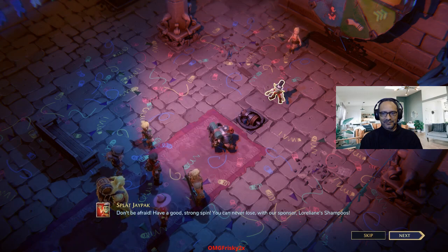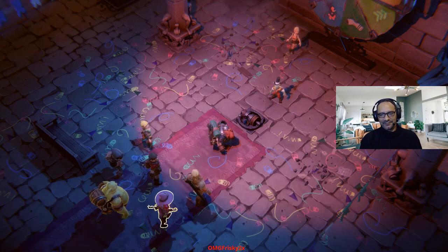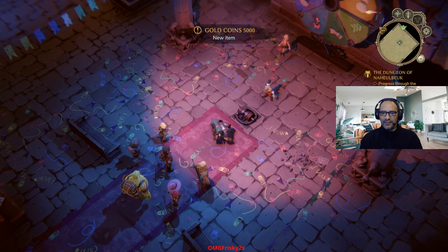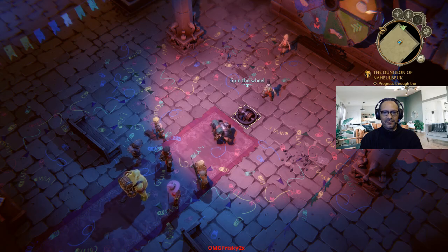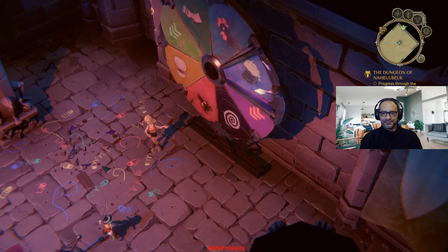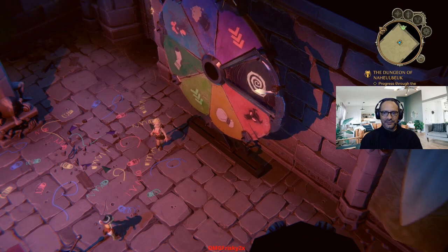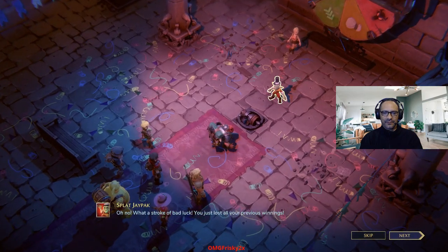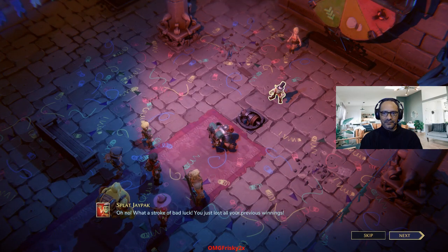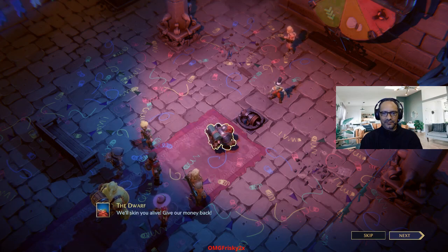Don't be afraid, have a good strong spin. You can never lose — that is a good shampoo. But I'm not sure it can help us untangle this mess. 5,000 gold coins. What do you think? Spin the wheel? Don't spin the wheel? Oh, it's going to be ugly, I know it, I just got a feeling. Get that face of death. We're in trouble. Oh — that might not be good either. What a stroke of bad luck — you just lost all your previous winnings! Then we lose everything? That little rapscallion. Give our money back.